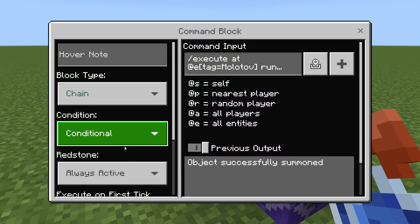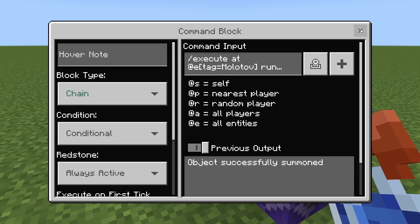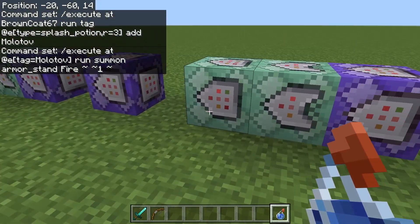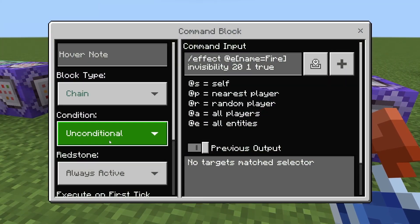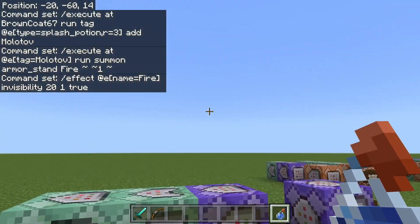I have a chain command block here, conditional always active: slash execute at at E tag equals Molotov run summon armor stand named fire tilde tilde one tilde. So when we throw the potion, we're going to tag it Molotov and then summon an armor stand right above it. Chain unconditional always active: slash effect at E name equals fire invisibility 2 1 true. And now that armor stand that we spawn in is going to be invisible.